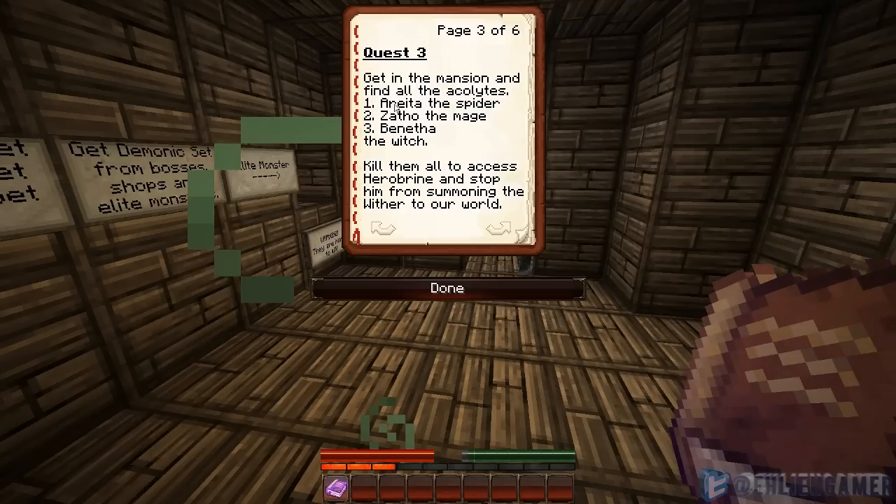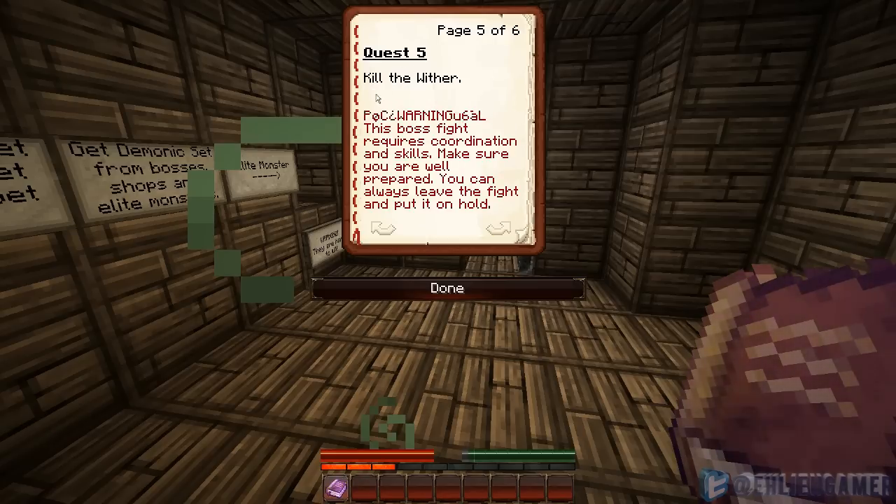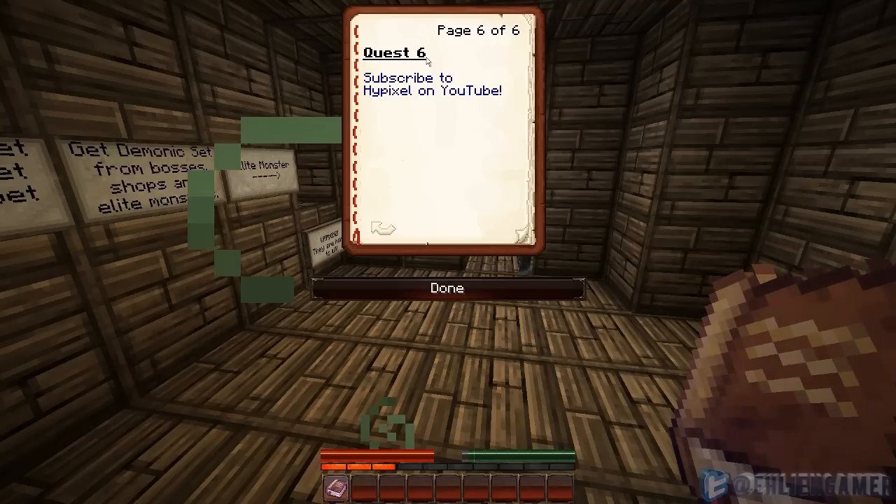Quest three: get in the mansion and find all the acolytes — Arrieta the Spider, Zatho the Mage, and Benitha the Witch. Kill them all to access Herobrine and stop him from summoning the wither. Quest four: find a way to stop Herobrine — if he manages to bring a wither to our world, we are doomed. Kill Herobrine. Quest five: kill the wither — this boss fight requires coordination and skill. Quest six: subscribe to Hypixel on YouTube.